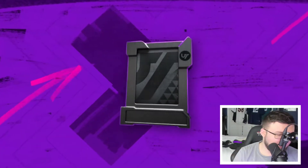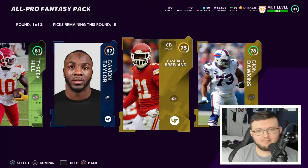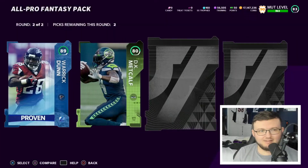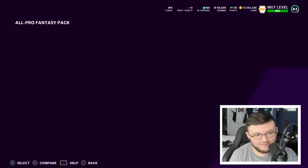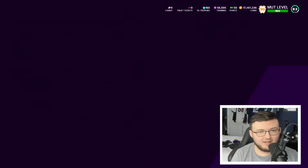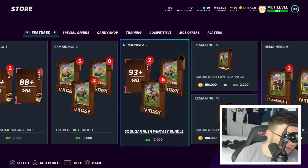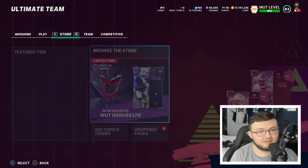There are three ultimate eggs in the game right now apparently, according to my source — so that's interesting. One of them is speculated to be a 99 Brady. I haven't looked into it yet, but it's going to be interesting. The only way you can get the eggs is by converting training into eggs. Brady's already very cheap, so that's going to be interesting.